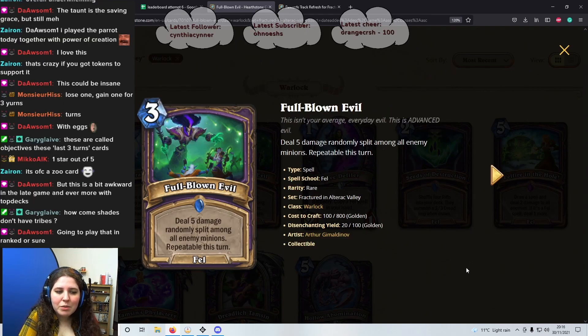Next one is one of the Fel spells — 3 mana spell, Full Blown Evil. Deal 5 damage randomly split among all enemy minions. Repeatable this turn?